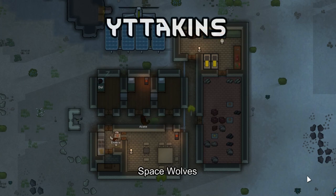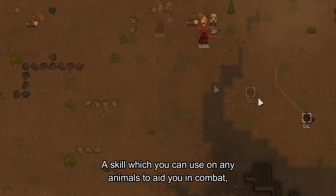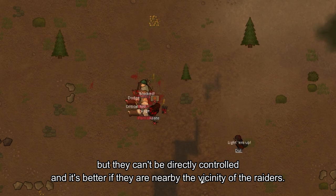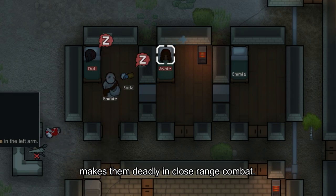Itakins — space wolves, need I say more? An Itakin in combat can utilize two animal war calls, a skill which you can use on any animals to aid you in combat, but they can't be directly controlled, and it's better if they are nearby in the vicinity of the raiders. Also, robust makes them fight longer due to damage mitigation, and strong melee damage makes them deadly in close-range combat.